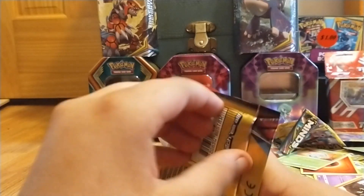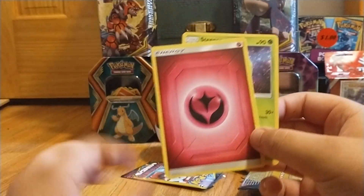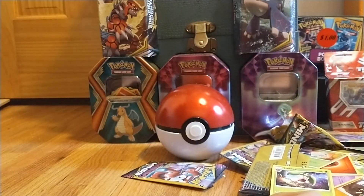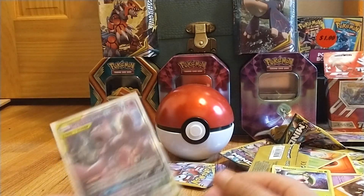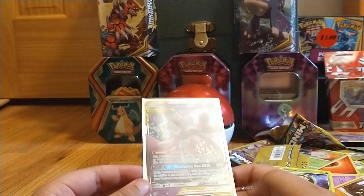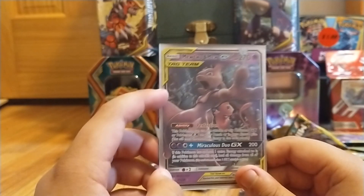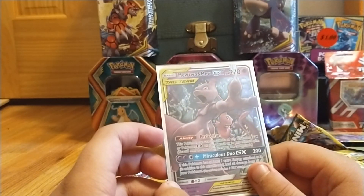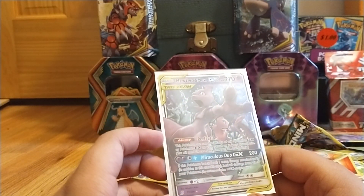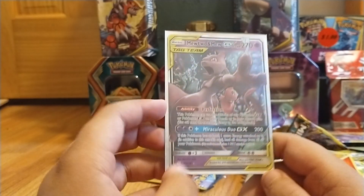And our last mini pack for this episode. Litwick, Energy, and a Steenie. I'm not sure how much this card is worth, but I'm pretty sure it's worth a lot. I can see the centering right here is really — let's get that to the camera more. Centering is off. Yeah, you can see it's really thick on this corner, not that thick on this corner.